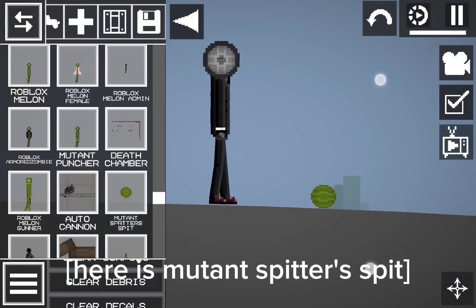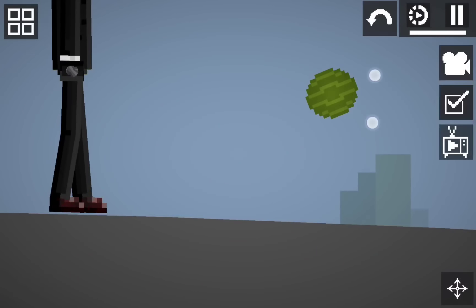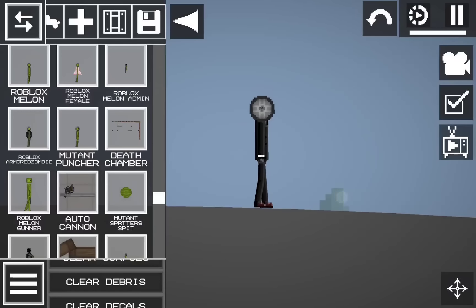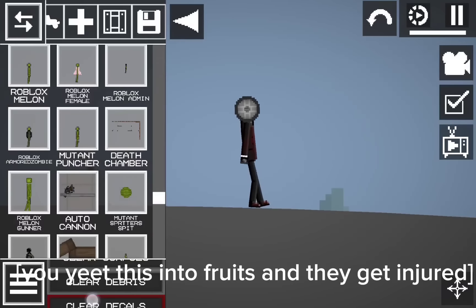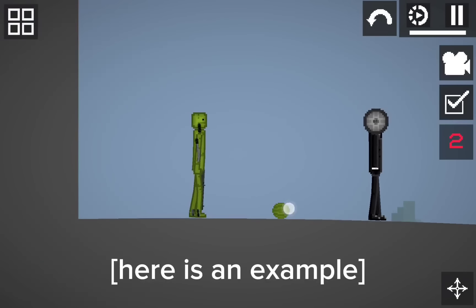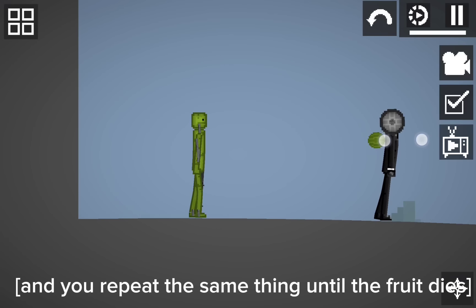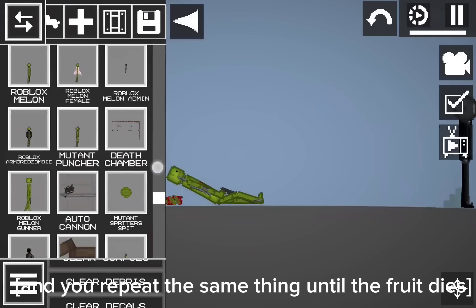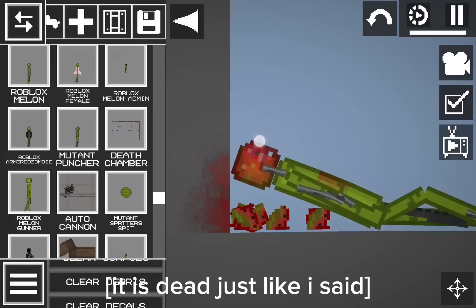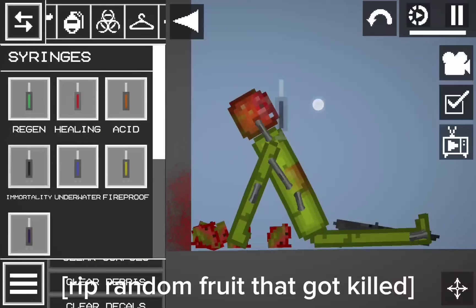Here is Mutant Spitter's Spit. It's literally a watermelon — you can yeet it at living fruits. You yeet it into fruits and they get injured. Here is an example: you yeet this watermelon and repeat the same thing until the fruit dies. It is dead, just like I said. RIP random fruit that got killed.